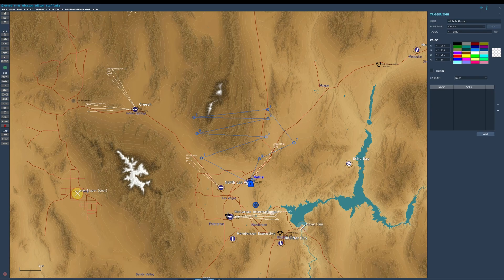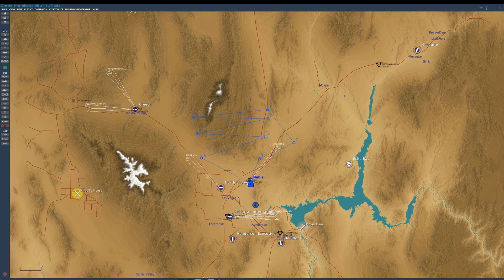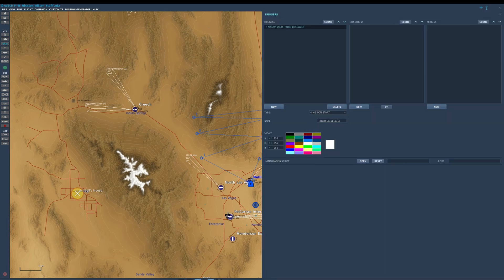We'll call it Art Bell's house. So you have your trigger zones. In order to get them in the game, go into triggers, mission start, and we're going to do 'mark to all.' We've got Art Bell's house — number 10 — and we'll label it Art Bell's house. Then clone that, change the value to 11, and call this one Hoover Dam. This will make these map markers visible to everyone at mission start.